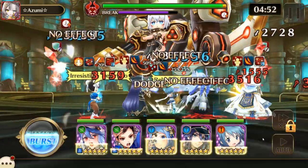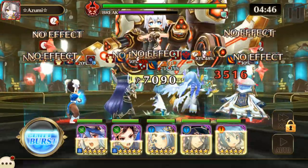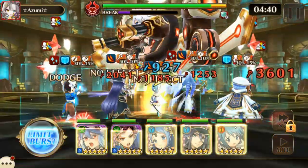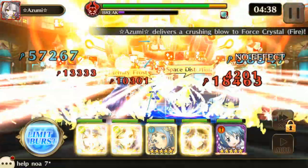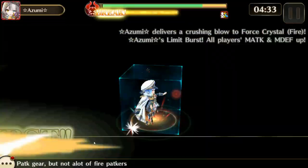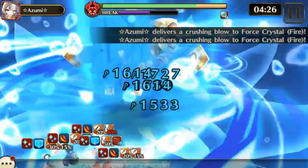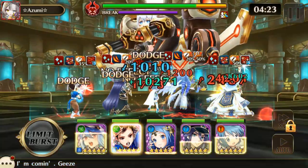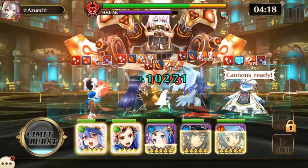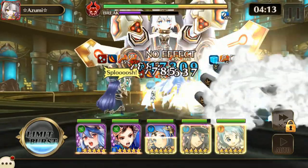The targeted races on Ultima are Therian and Beast. The main deal with Ultima is the crystals — in phase one, the crystals have a physical shield so they block a large portion of physical damage, so you're going to want to use magic attack. Phase two is the opposite — you're going to want to use mostly physical attack.